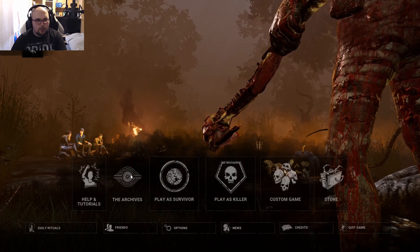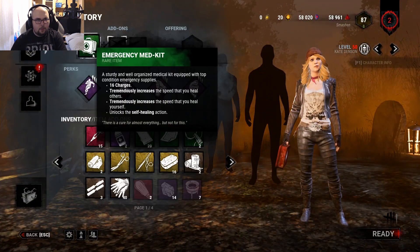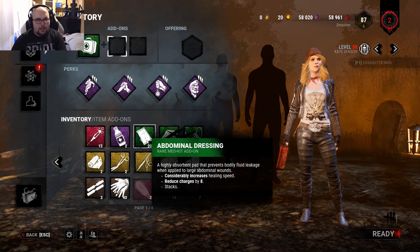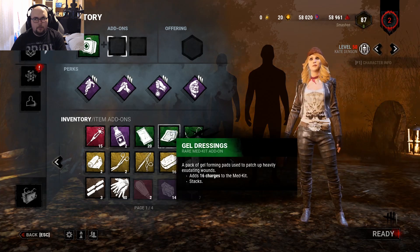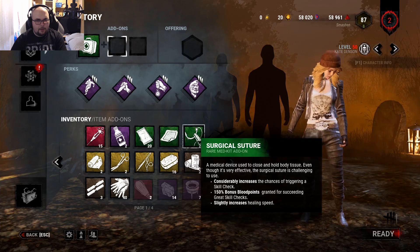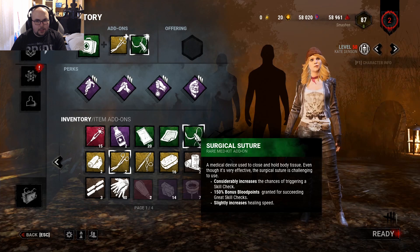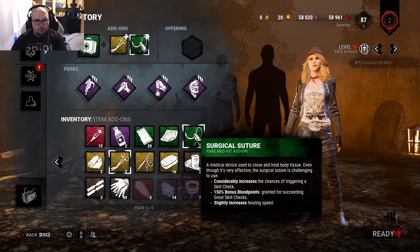I can't show the archive right now because it's disabled. So let's play a round with my lovely Kate Denson with the emergency medkit. I could use the abdominal dressing to fully heal myself, or combine the gel dressing to get fully healed with one emergency medkit with a considerable increase in healing speed. But I think it's better to combine the medical scissors for a moderate increase in healing speed.